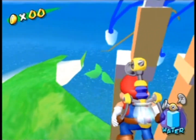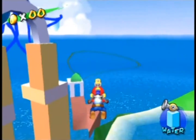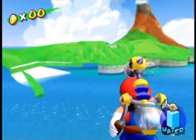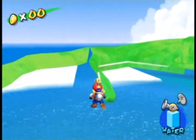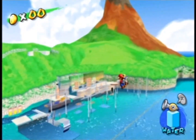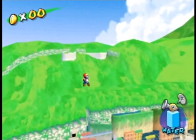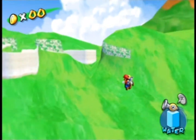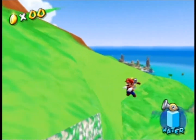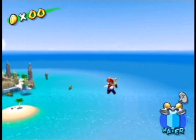This is the location where Sirena Beach and Gelato Beach should be located, but you can only see the sound — there is nothing there. You can also see Bianco Hills here, but there's really not much interesting to see. Now we're going to go to Rico Harbor.